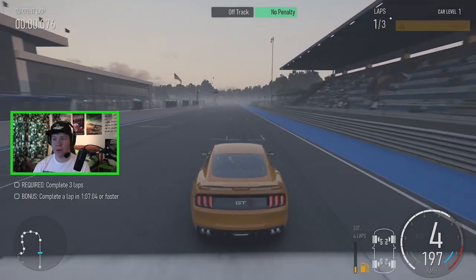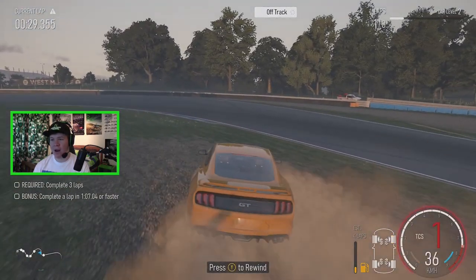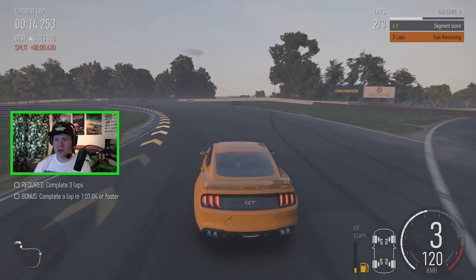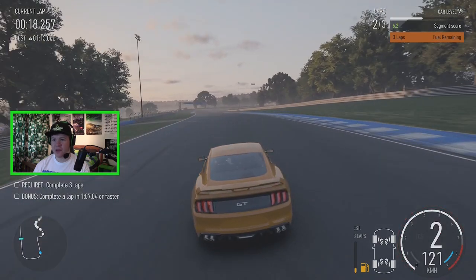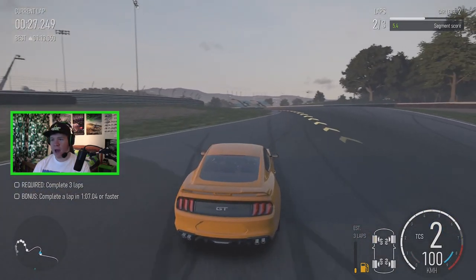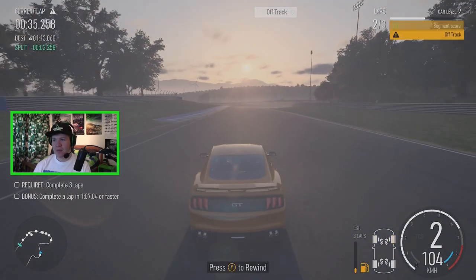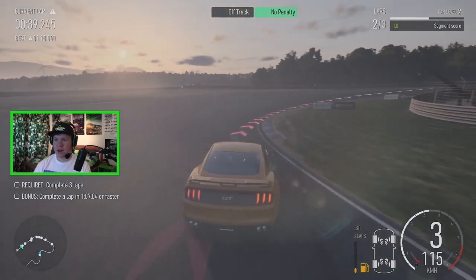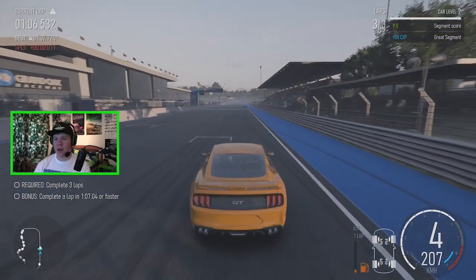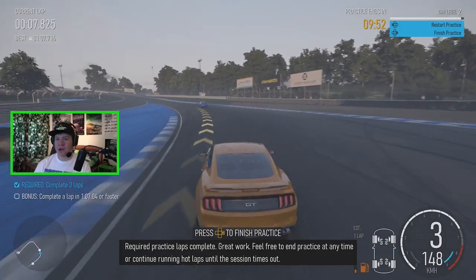I have control over the Mustang. Oh, it has a lot of understeer - that was not nice. If I go quiet during the races I'm just trying to concentrate. This corner is just horrible, so much understeer. I really need to tune the camber a little bit so it turns in better. We're required to complete three laps and then do a lap time in under one minute seven. Our best is one minute seven - we should be able to do that. Okay, we've sort of completed what we need for the practice.